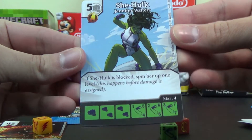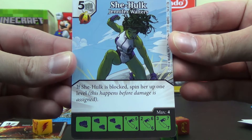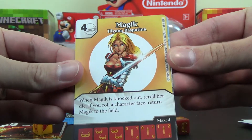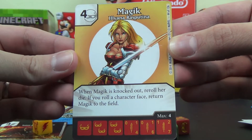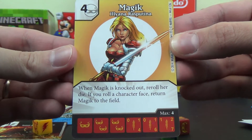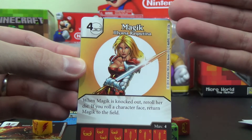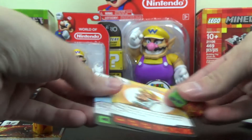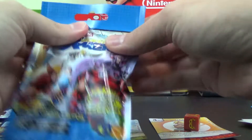And also a full box of the Marvel ones. So if you guys want to see more Dice Masters, let me know in the comments below and I can bring them to you. Second pack here, we have She-Hulk, number 56. If She-Hulk is blocked, spin her up one level. This happens before damage is assigned. And Magik, number 44 of 126. When Magik is knocked out, re-roll her die. If you roll a character face, return Magik to the field. I'm sorry if I said it wrong — maybe it's Magik. I'm not sure. My apologies, I'm just not a big enough nerd to know everything.